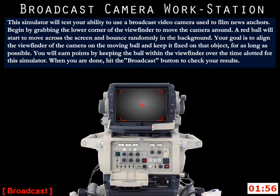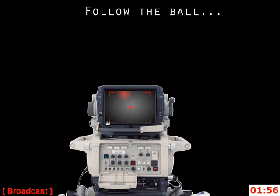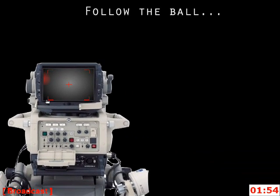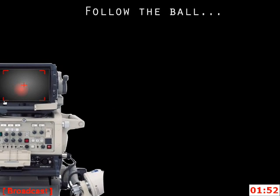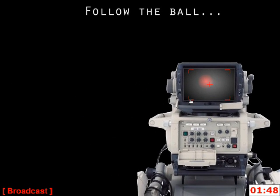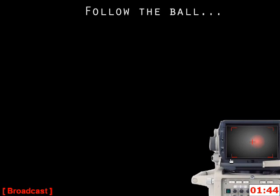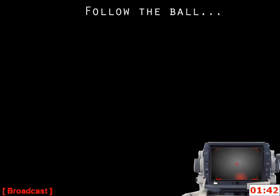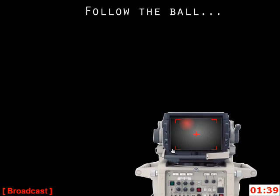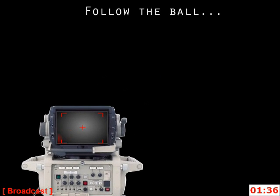The Camera Workstation simulator will test your ability to use a broadcast video camera used to film news anchors. Begin by grabbing the lower corner of the viewfinder to move the camera around. A red ball will start to move across the screen and bounce randomly in the background. Your goal is to align the viewfinder of the camera on the moving ball and keep it fixed on that object for as long as possible. You will earn points by keeping the ball within the viewfinder over the time allotted. When you are done, hit the Broadcast button to check your results.